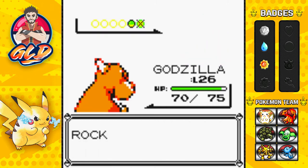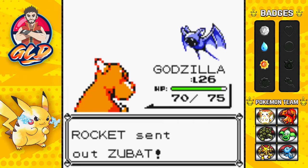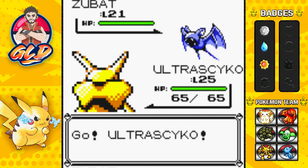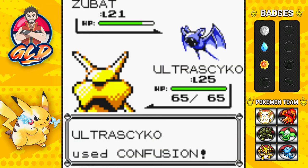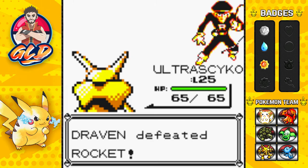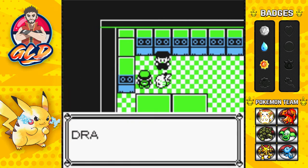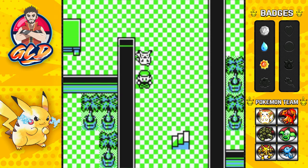Okay, more experience points for all of us. Here comes a Zubat, so let's go straight to Ultra Psycho and defeat him like usual. Here comes Ultra Psycho - Confusion attack for the win. And just like that, Zubat has been defeated. Draven has defeated the Rocket - 'No!' And he's like 'Oh no, I dropped the lift key!' Yoink! Let's go right ahead and use that elevator now because we are very close right here.